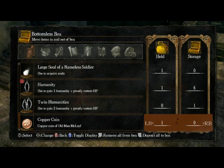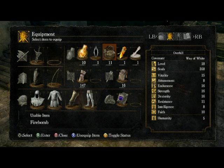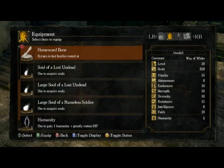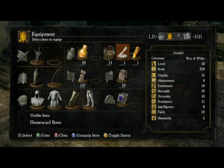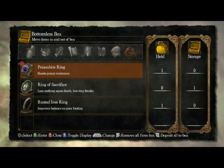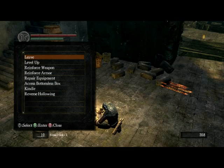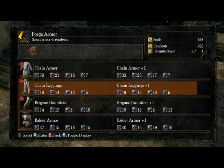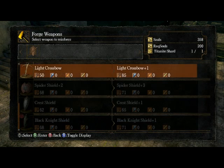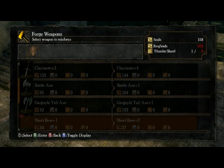Wait, why do I have that much humanity on me? I don't need it. Organizing the inventory. We still have all the armor on us, which is not good. Reinforcing the shortbow — that'll be saving our lives down in Blighttown.